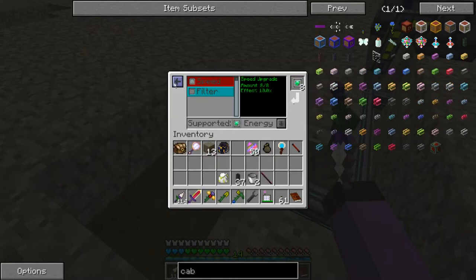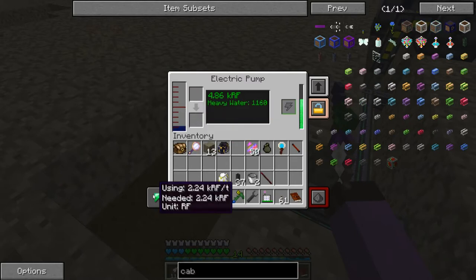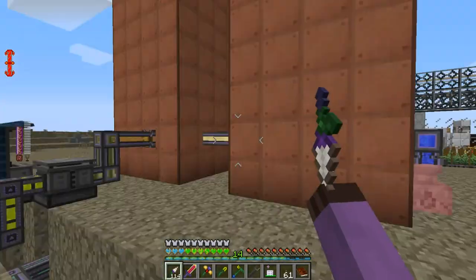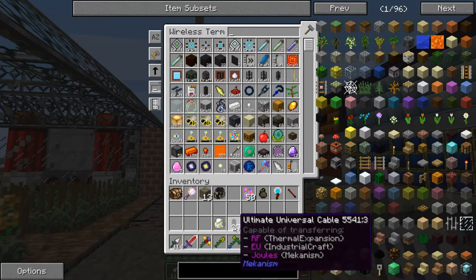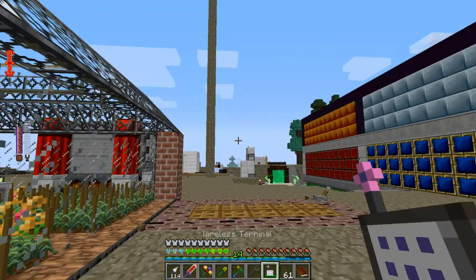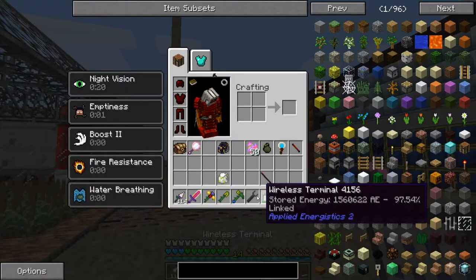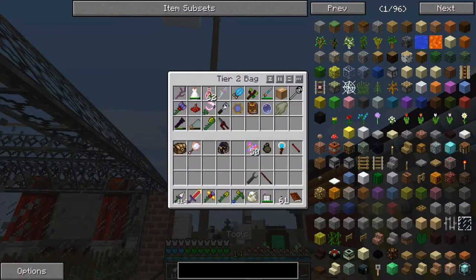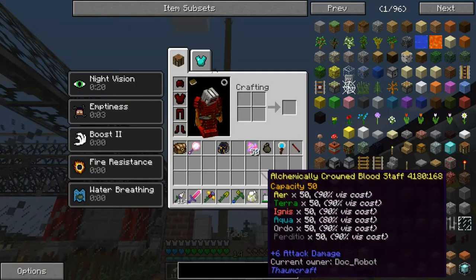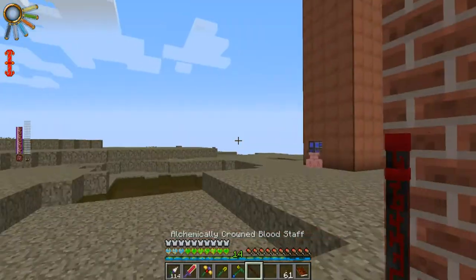The speed is doing 10x — okay, that's just fine by me. Those energy upgrades are also helping. If it's only doing 10x, I think energy upgrades always do 10x, so the energy upgrades and the speed upgrades will cancel out. It'll be running ten times faster for effectively free.